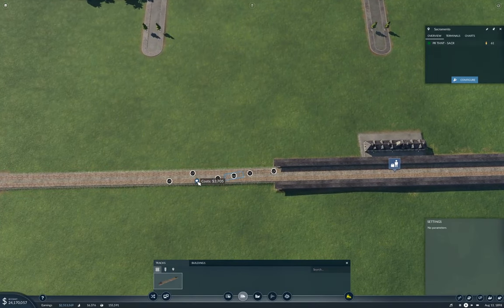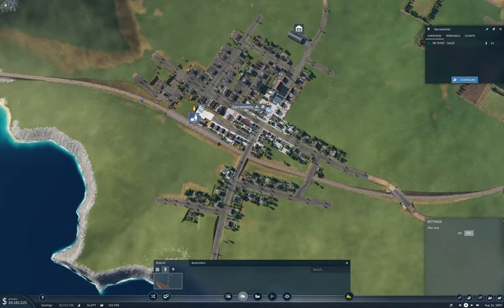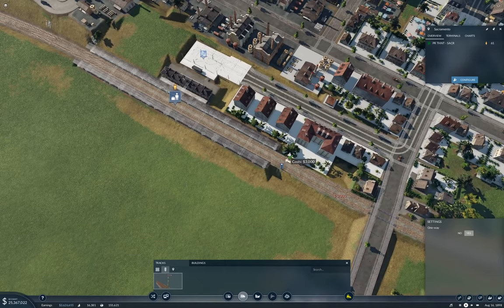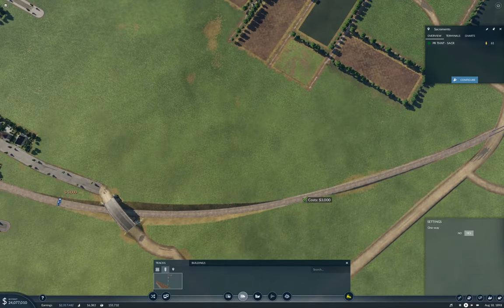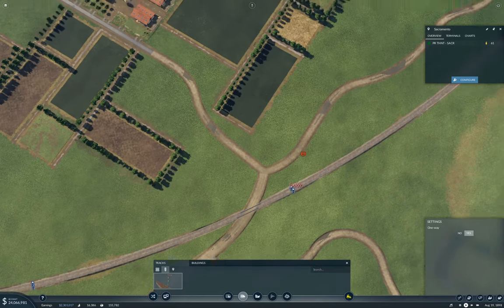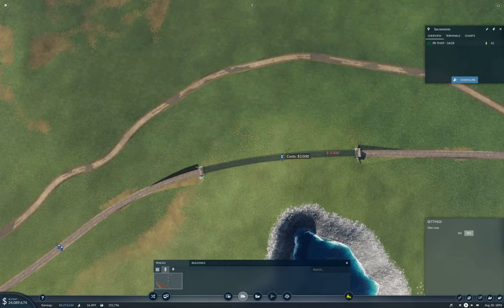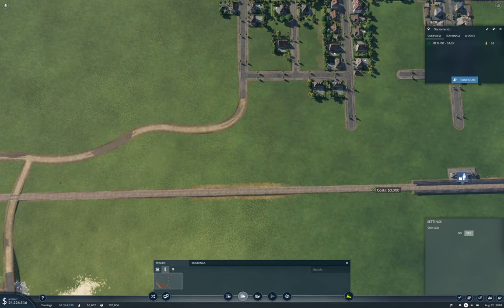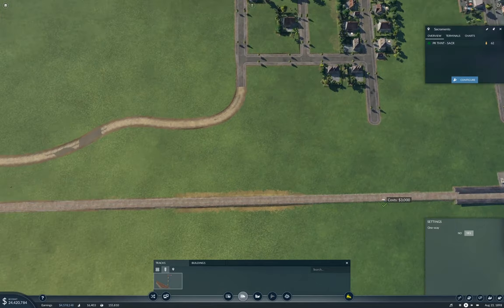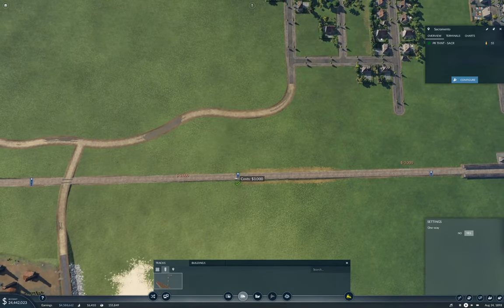I'm going to need a crossover here. Because I'm going to terminate the service here initially. And I'm going to need a signal or 12. Well, we'll start with signals here, and we'll put a few over here. And some signals in the tunnel, because why not? We need a signal here, and another one here. That should do.